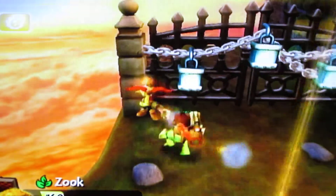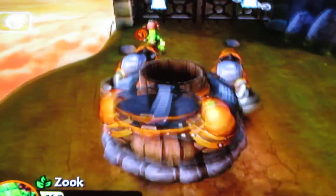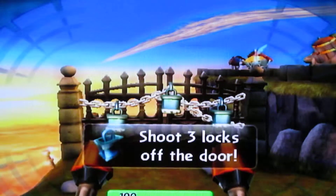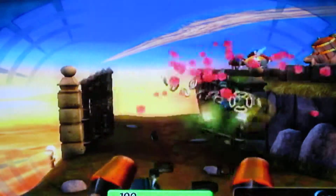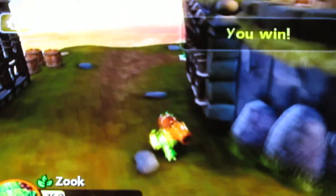Once you destroy all these enemies, a new feature will be unlocked — we're using the cannon! You can press C to use it. If you're on Wii, you point the Wii Remote at the screen inside the red circle and just shoot the locks. The cannon is kind of a funny tool — you can shoot the watermelons!